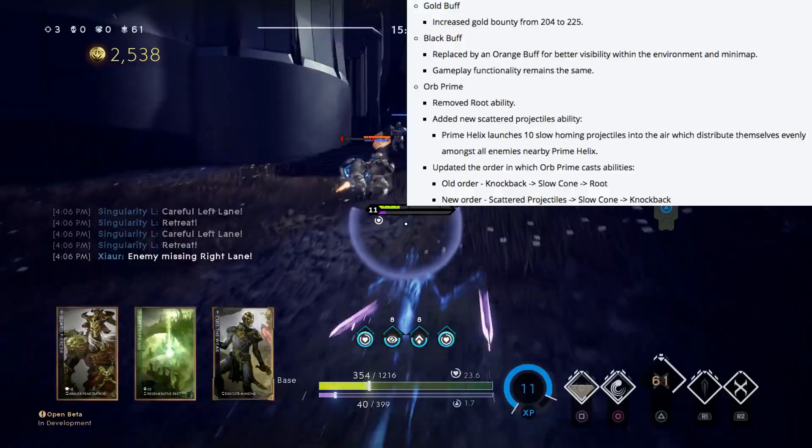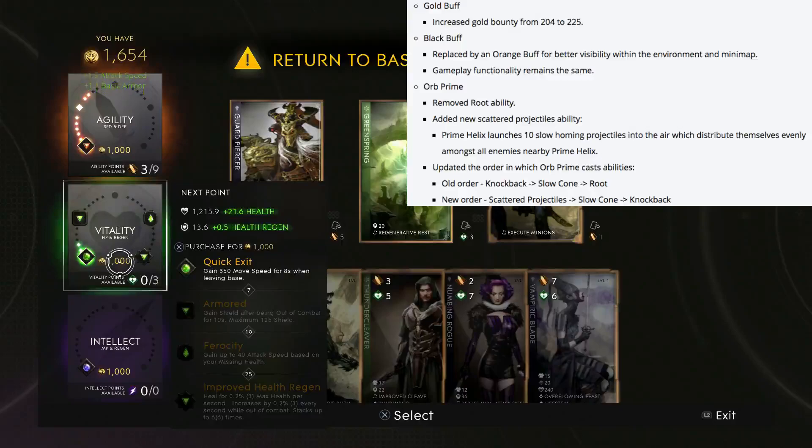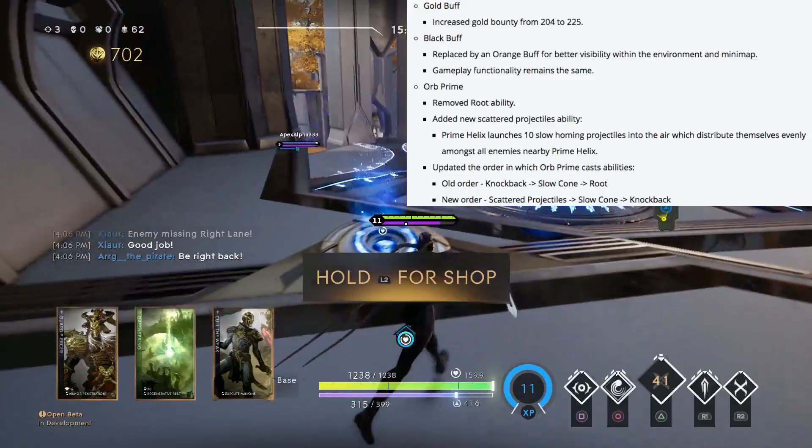I'm guessing if there's one enemy they get hit with all 10, which might keep people from being able to solo it. The new order that Prime will rotate in is Shatter Projectiles, Slow Cone, then Knockback. Lane minion spawn schedule has been changed — the ranking up of minions will now be added on the 22nd, 38th, and 58th wave, previously on the 19th, 31st, and 48th. This will slow down farming, but with all the other increases we needed something to slow it down.